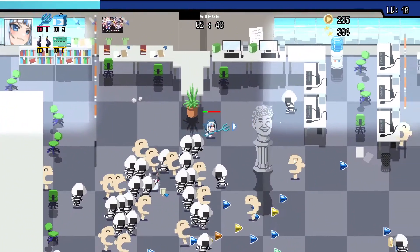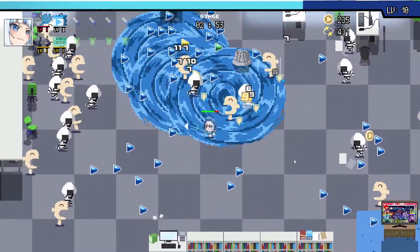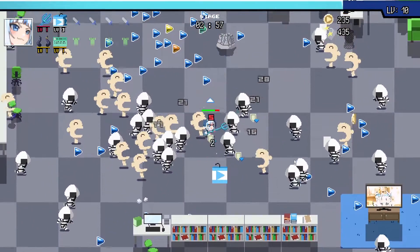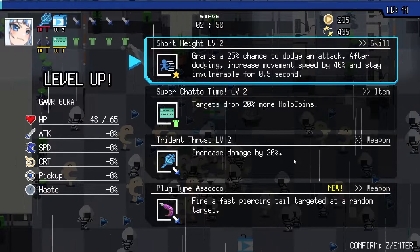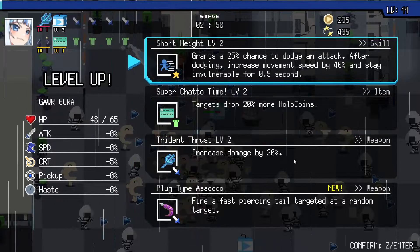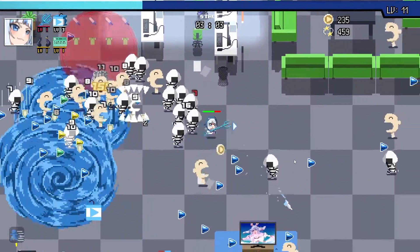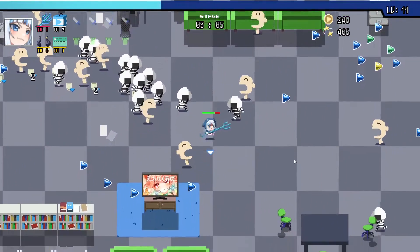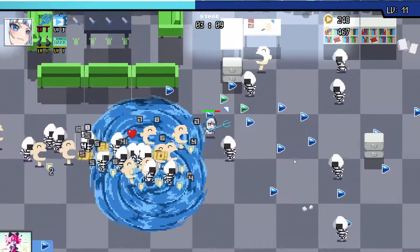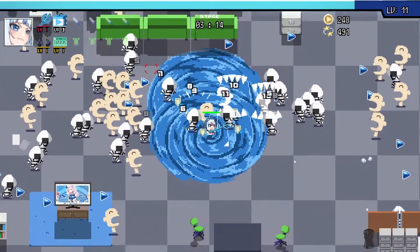We're dying. Nice. Okay, we need more level ups. We need 20% more movement speed. Yes! That's what we need. We need to get out of this little cluster. Okay, that's nice. Power of Alance is very good.